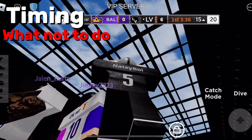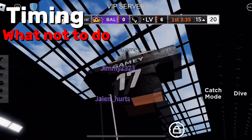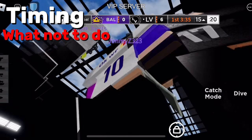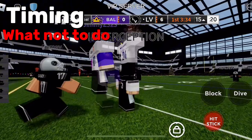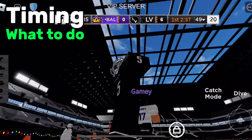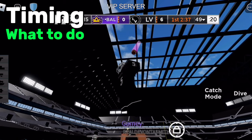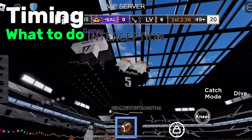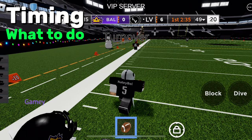This is what NOT to do — if you jump too early you're not going to catch the ball, because you're going to be on the ground by the time the ball arrives. Instead, you need to time your jump out perfectly so you can catch the ball. As you can see, I timed mine out perfectly — that's why I mossed him.